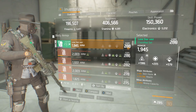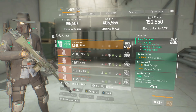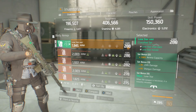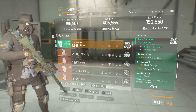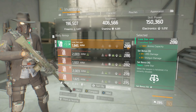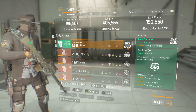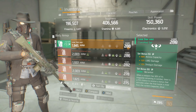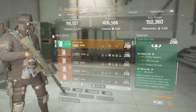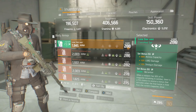Set bonus two is 100% ammo capacity, 8% LMG damage, 8% shotgun damage. Set bonus three and set bonus four - Lone Star: when the weapon is holstered it is instantly reloaded. Set bonus five is 50% ammo capacity, 12% LMG damage, and 12% shotgun damage.